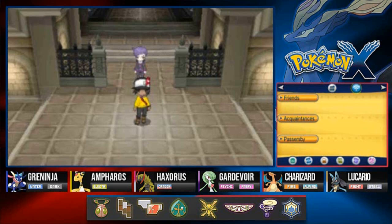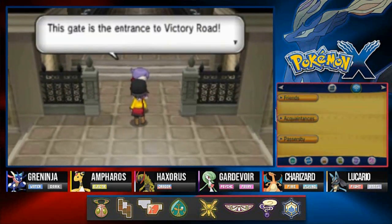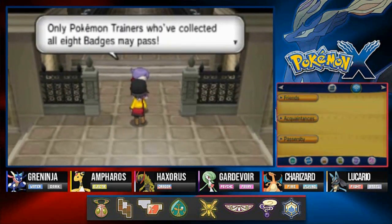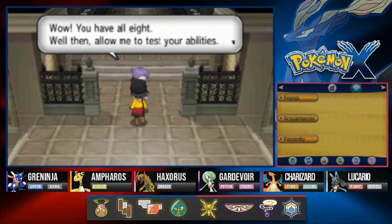I have changed the outfit just a little bit — maybe just the shoes, the cap, and the shirt. I feel good about myself right now. You look good, you play good, you act good. Let's go ahead and talk to this gate guard: 'This gate is the entrance to Victory Road. Only Pokemon trainers who've collected all eight badges may pass.'